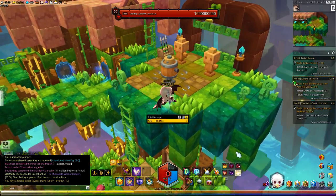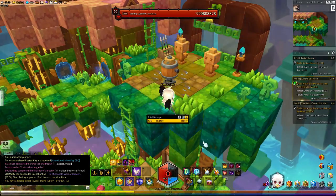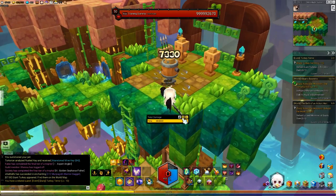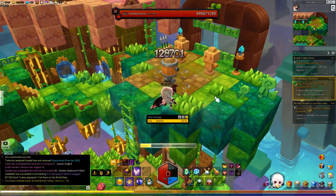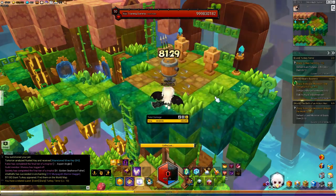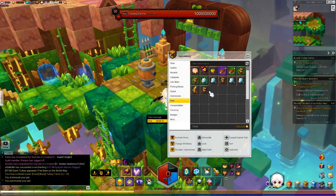A regular hit takes a few seconds to land, and then you have to wait for the second one. Now when we are cancelling, you slam, summon, slam, summon, slam, summon. And obviously at the very end there I just swapped out my pet — something that you do not want to do. But that's pretty much what the technique looks like.